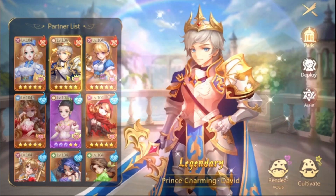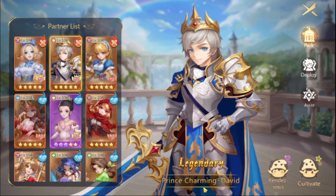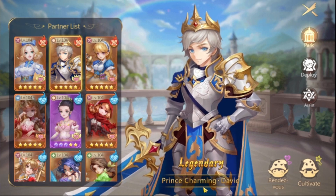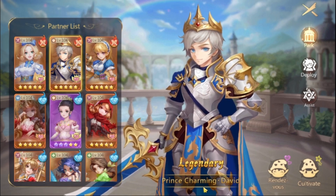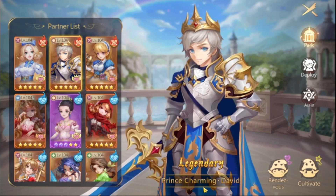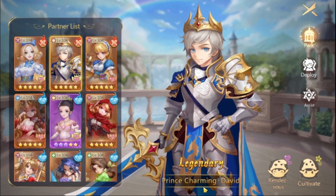We can also be using Prince Charming. He deals damage as well as being a tank, because he will be absorbing some of the attacks that would otherwise be given to you. Once he's summoned, he will grab everyone's attention, so it will be him being attacked and not you.